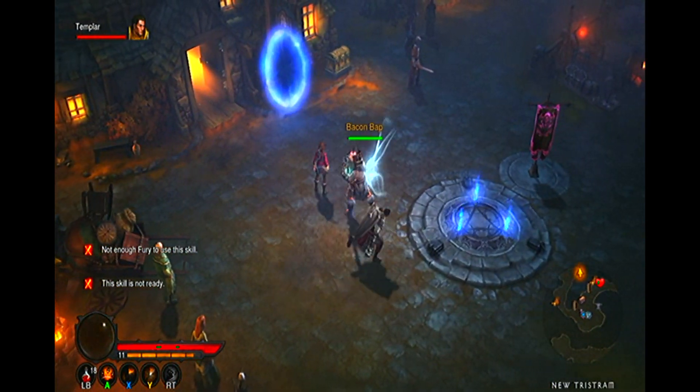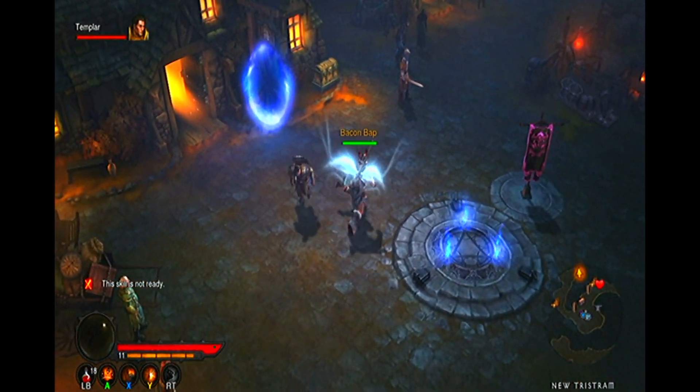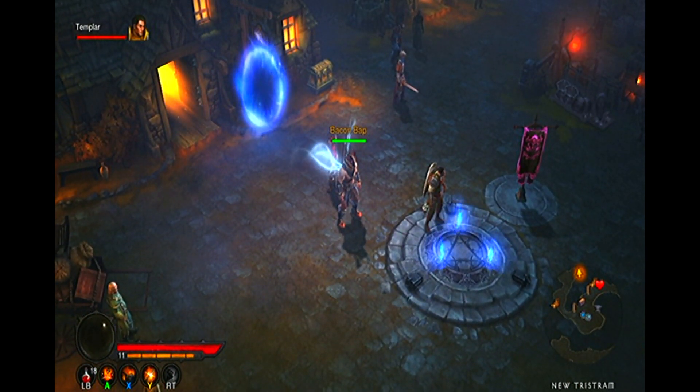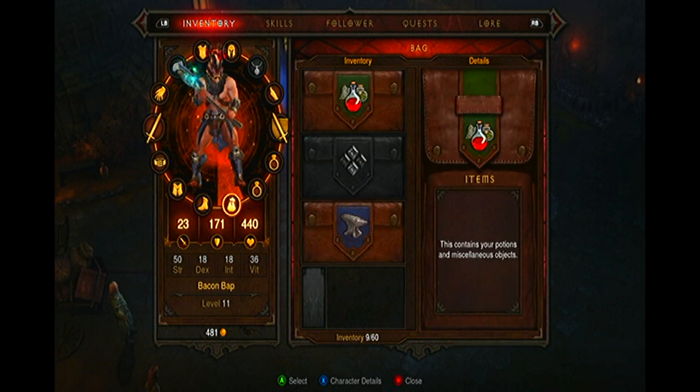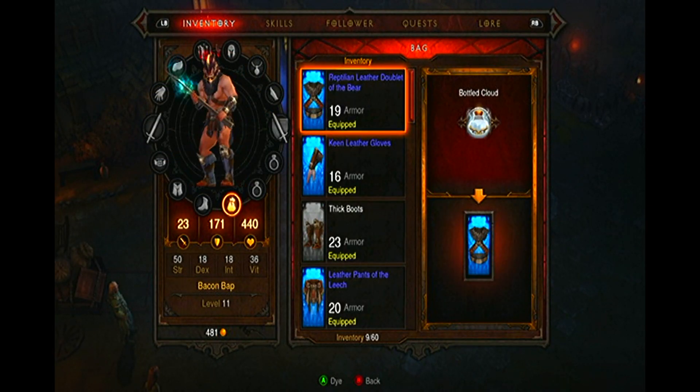To find the infernal helmet, simply start a new game. When you gain control of your character after the opening cutscene, press Select to go into the menu and highlight the helmet tab. Here you can find the infernal helmet by default — you do not have to go looking for it or buy it. It's there in your inventory as soon as you start the game.